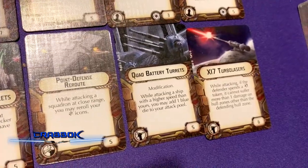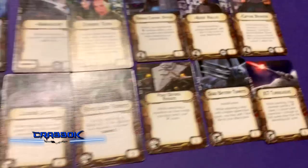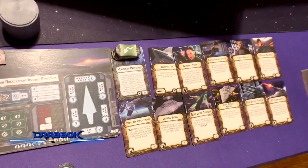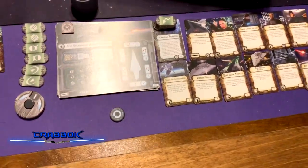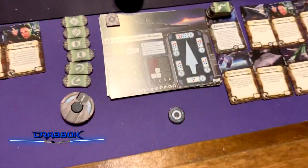For Turbolasers, we've got two Quad Battery Turrets and XI-7. I used every single upgrade slot on this thing. I dumped a ton of points into it, and that's dangerous because if it gets halfway dead, Sean's going to get half points for everything including upgrades. Running a 35-point commander is kind of risky there — I might have should have put him on maybe the Victory or something like that.